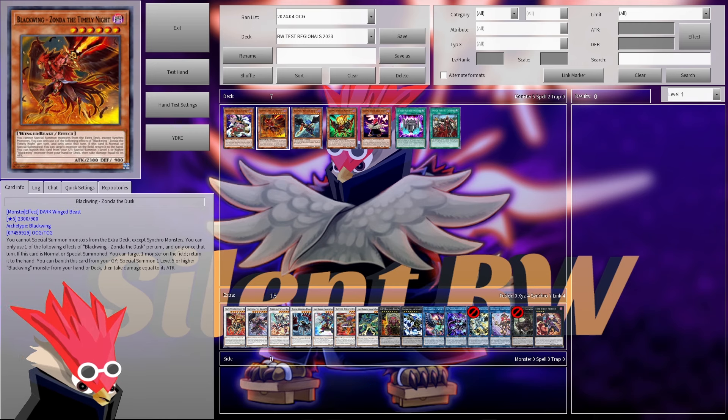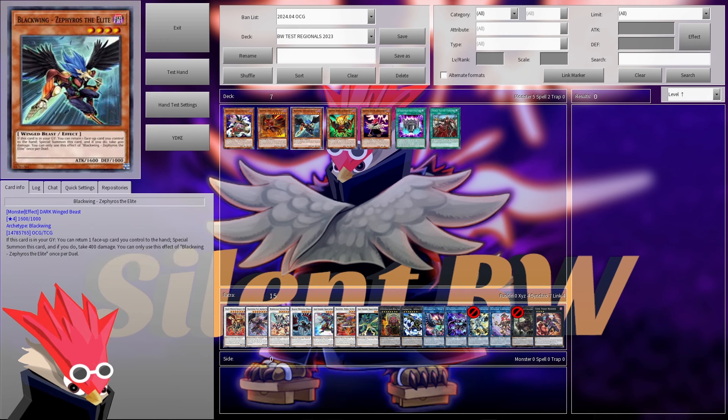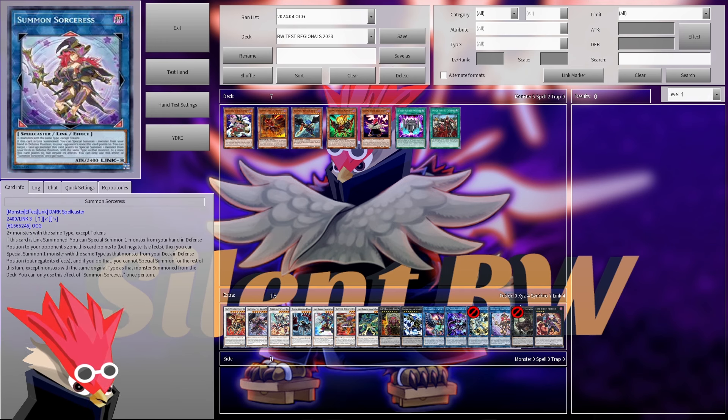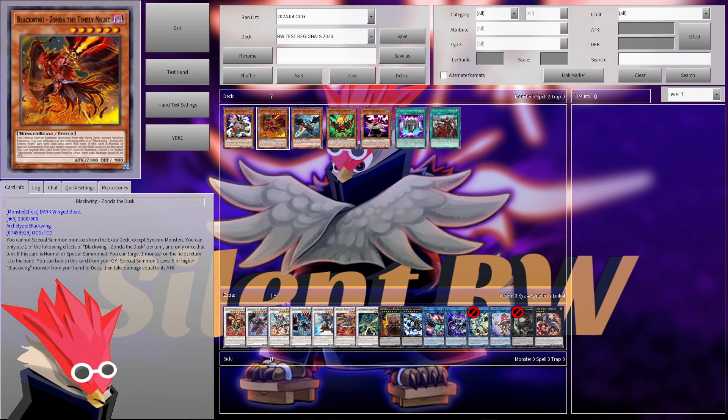The next card, Zonda, is also really interesting. First I thought: if we draw into Zonda, we can special summon it to the opponent's field, and Zonda's first line says you cannot special summon monsters from the extra deck except synchro monsters — so wouldn't that make our opponent only able to go to synchro monsters? But then I remembered Summoned Sorceress negates the effect, so that doesn't work unfortunately. Similarly, if you special summon your own Zonda, the effect is negated. Otherwise it would have been pretty cool — you could have taken back the card you gave the opponent to your hand. But graveyard effects do still work because they're not on the field anymore at that time.